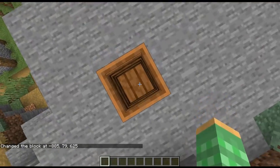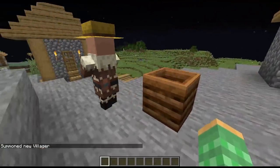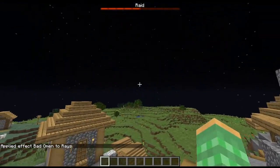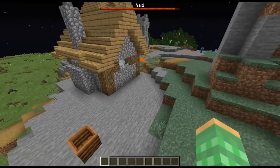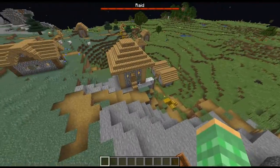They changed the bottom texture of the composter so it's different from the sides. They fixed a bug where villagers were going to the wrong workstations to work. They fixed a bug to do with the raid bar disappearing in villages in the nether — that's one of the things you guys asked, if raids could occur in the nether as well as the End dimension, and they can.